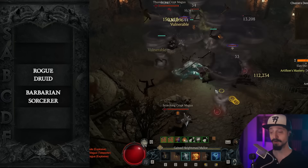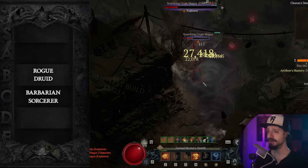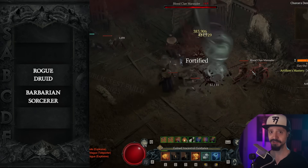Another great speed farming build is going to be Shred. Whether you're doing Helltide or lower nightmare dungeons, Shred is a lot of fun — super easy to play as well. Its damage doesn't scale up all that well though, so not great for the pit and even worse against bosses.